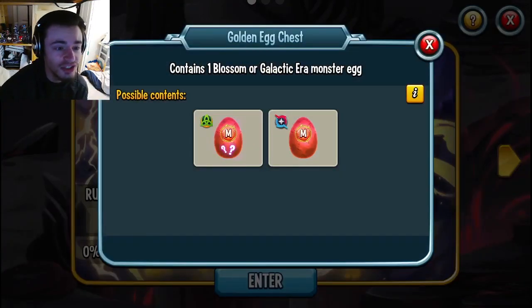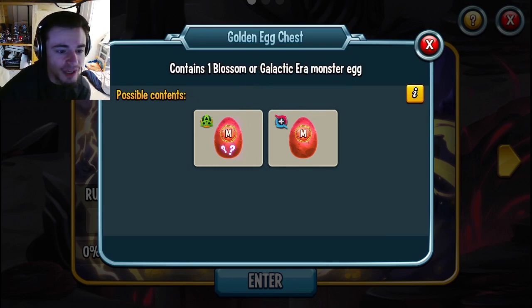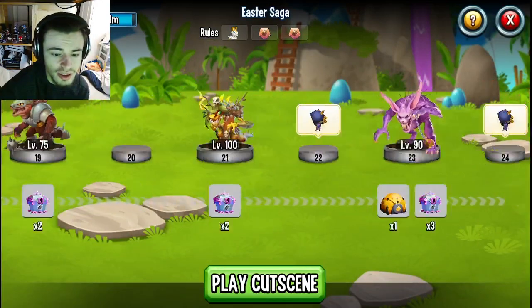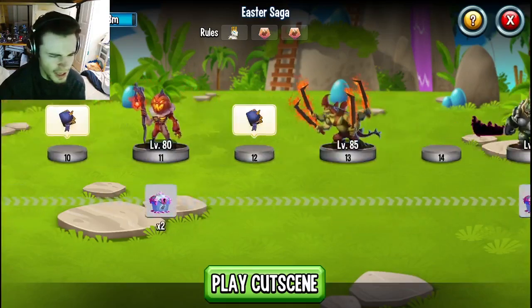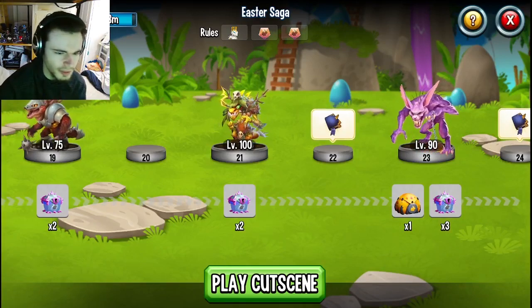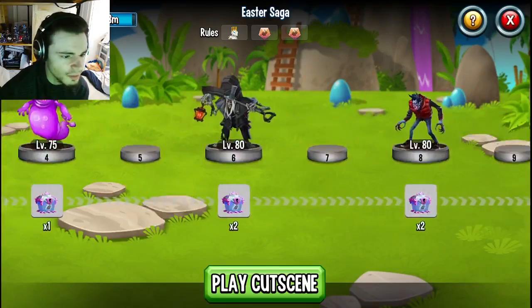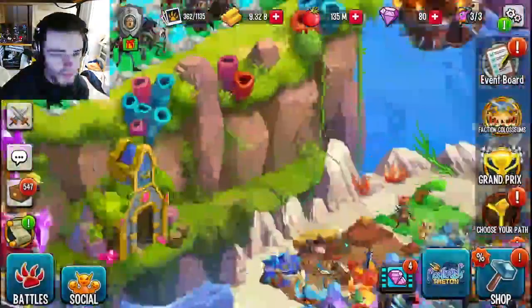You can also get golden egg chests, which are great because you're actually guaranteed a free mythic. Both chest types are random so you can get some pretty great ones. Make sure you play through the Easter Saga — you get the golden Easter chest at the end after you beat Heister Keister. The monsters don't go up that high in level; the highest is level 100 but that's not even the final boss. The final boss is only level 90, so the Easter Saga should be pretty easy.